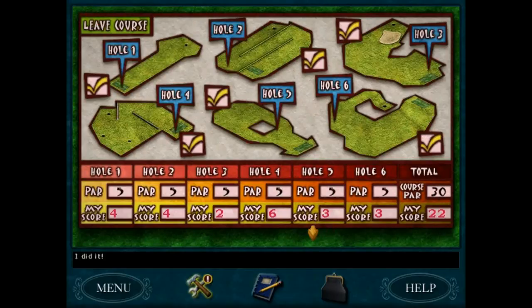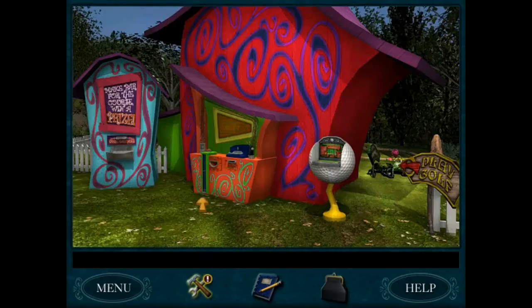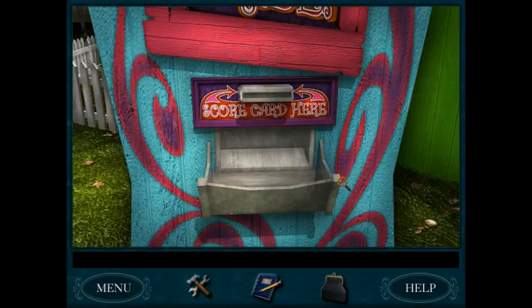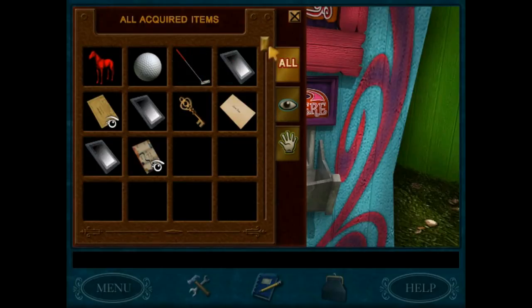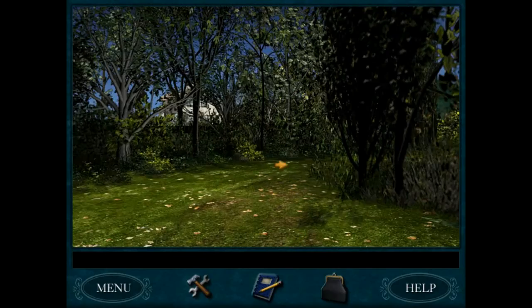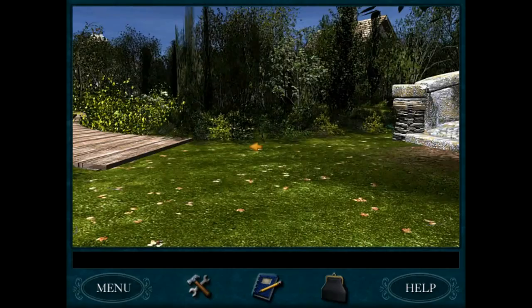We got to get our prize! Do you know how much golf I've had to play off camera? That's like my best score ever. Where do I put it? I want to go over here and get my prize. It's a horsey, a little toy pony — I like ponies! Looks like I'm supposed to put my scorecard in here when I'm done. Here's a question for you folks: am I supposed to play this golf game more and more, or am I done with golf? I mean, I'm done with golf now for sure, but I'm wondering if I could continue to play more.